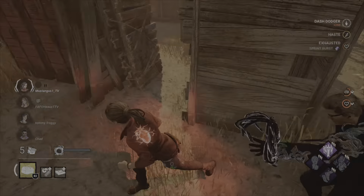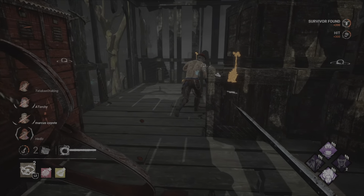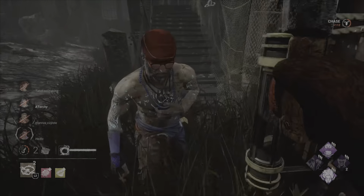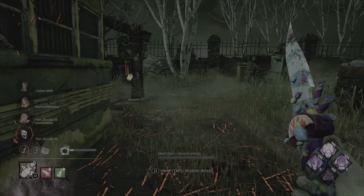The build consists of: Rancor from the Spirit, allowing us to see everyone's aura every time a generator is completed, and when all generators are completed, mori the obsession — one of my all-time favorite perks. And of course, if you're going a mori build on the Trapper, you've got to have Devour Hope from the Hag.